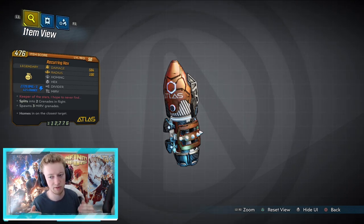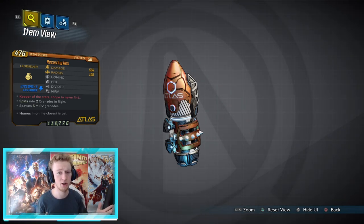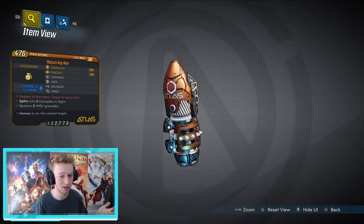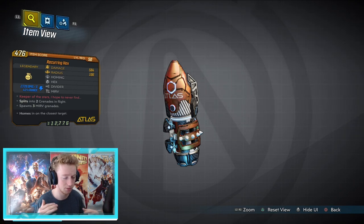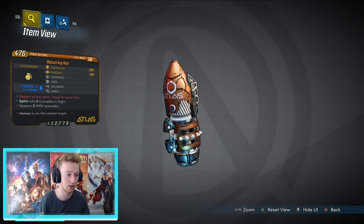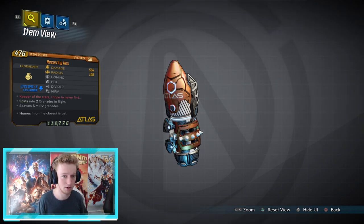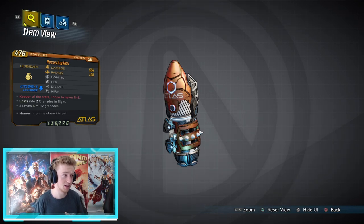Regardless, the Reoccurring Hex is the best grenade in the game in my opinion — pretty much considered one of the top three OP grenades. If you're watching this video you likely know about it already. It has been nerfed, a lot of people thought it's not as good after that, but the Hex is really about the elemental damage — it does 2,726 damage per second with a 41% chance, which is really good.